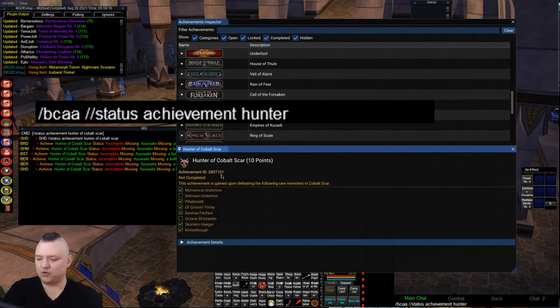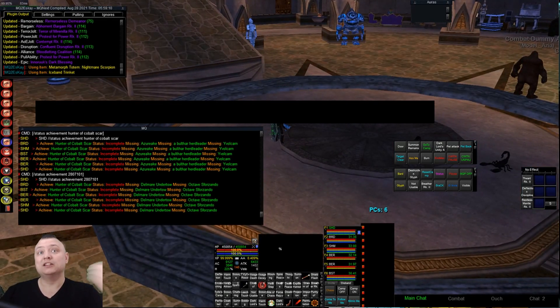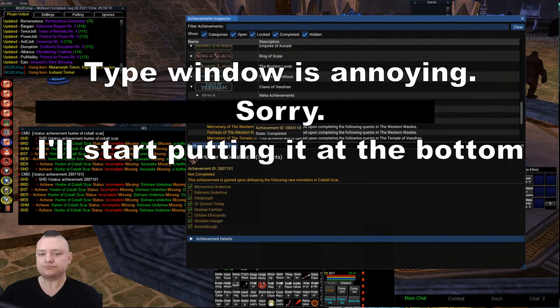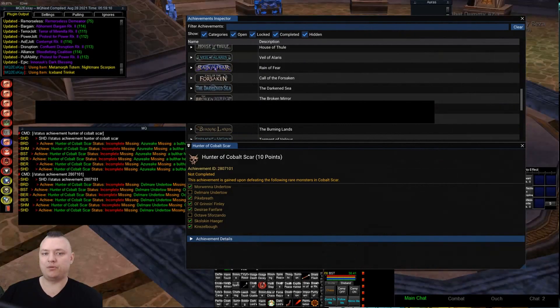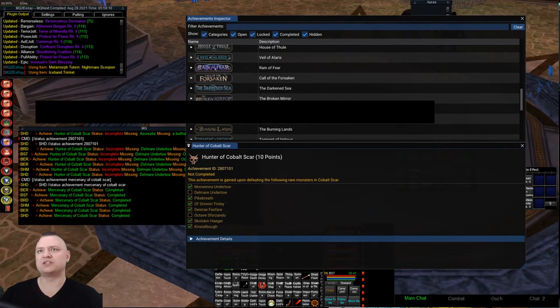So instead of doing 'Hunter of Cobalt Scar' by name, we're going to do 2807101 and it's going to spit out anything that my characters are missing from that particular one. That's the one I'm looking for — that's the one I want reported when there's a duplicate. The only way to specify which one we want to find — because who knows, there could be two or three — is by specifying that number. You have to go into the achievements inspector to get it. But for the most part you're going to find the stuff you're looking for. So like if we want to look for Mercenary of Cobalt Scar, I don't think the old one even has Mercenary of Cobalt Scar — so if we were to do that it would pull up the correct one. We'll do Mercenary of Cobalt Scar — boom — and it shows that everybody has that completed, which is correct. So that's pretty cool.